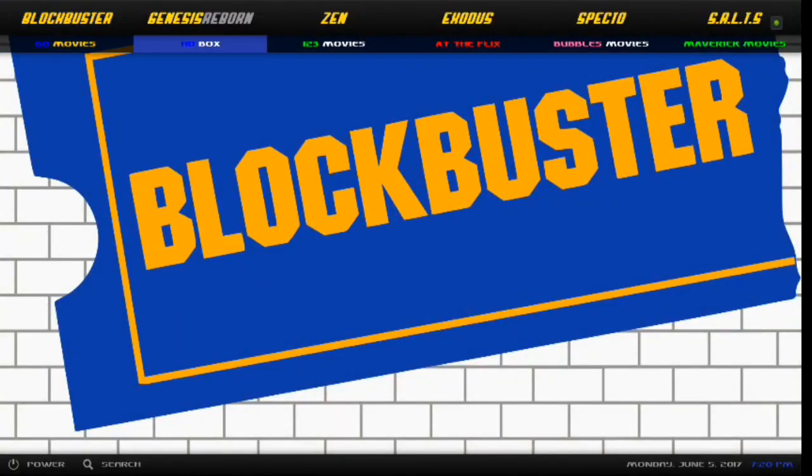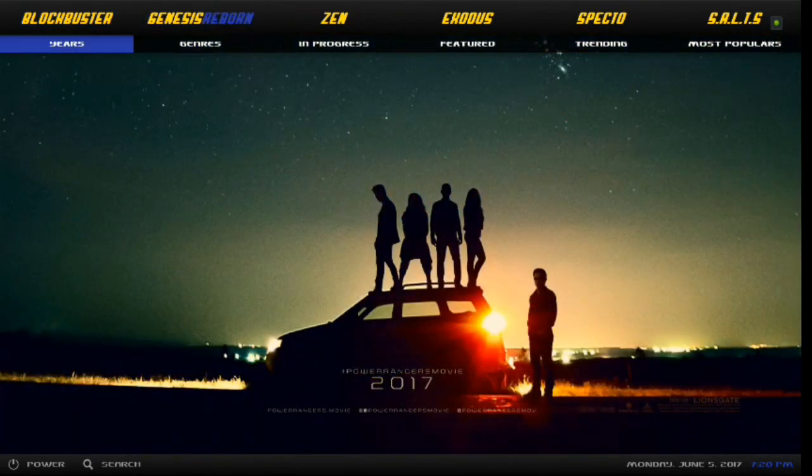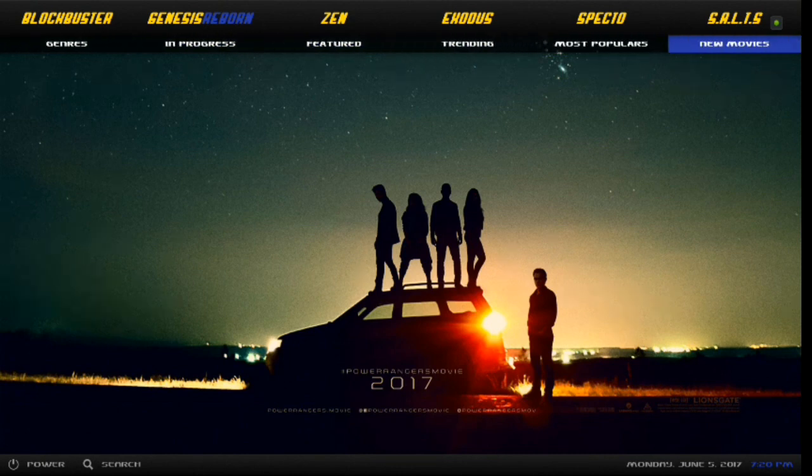Underneath Blockbuster you've got Go Movies, HD Box, One Two Three Movies, At The Flicks, Bubbles Movies, Maverick Movies, Safe House Movies, and Skynet Movies. Going back up to Genesis, you've got Years, Genres, In Progress, Featured, Trending, Most Popular, New Movies, Highly Rated, In Theaters, and Superhero Movies.